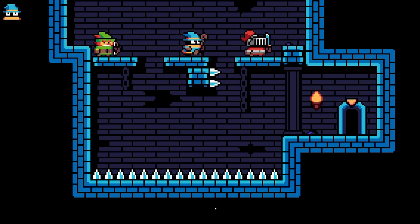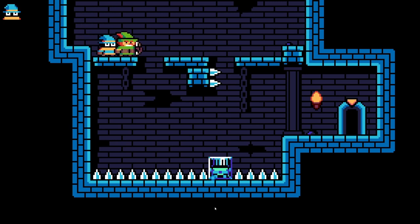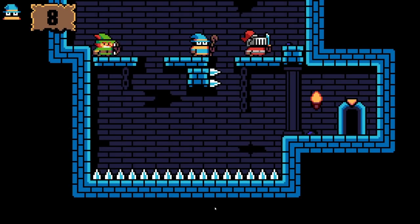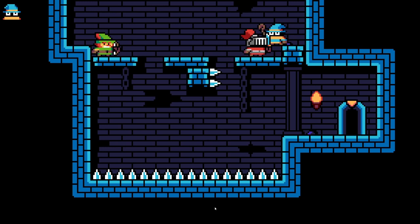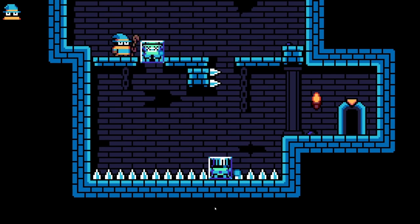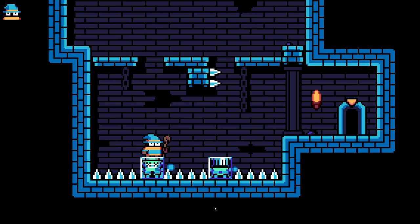We just wanna solve this one with the mage — we only need the mage for this one. We're gonna freeze this guy, throw him down there, and then come over here and do the same to our archer friend. I don't know if I should be getting hit by those spikes — that seems like a hit box problem, you know? But I'll be a bit more careful. Here we go. Don't max jump.